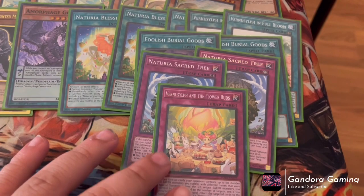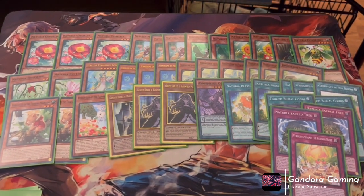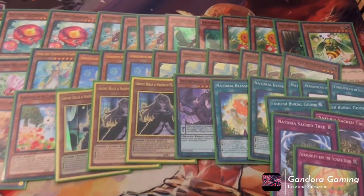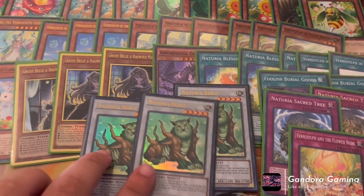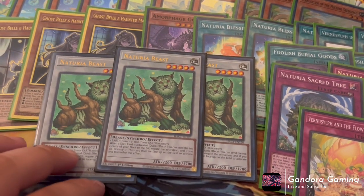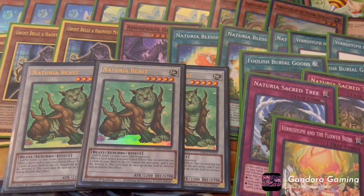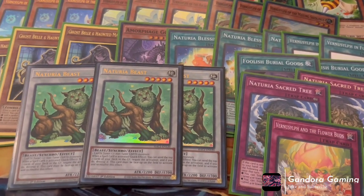That is it for the main deck — hope you all enjoy. Now let's go over the extra deck, which isn't too detailed since it's mostly generic Earth cards, but I'll cover the three most important ones. First, Naturia Beast is a must-have three-of — really powerful for the simple fact that as long as you can mill cards, your opponent can't activate spell effects. They do have to Ghost Ogre it on the field for the spell to resolve, which is a little annoying, but it's 2022 — Naturia Beast is a house.